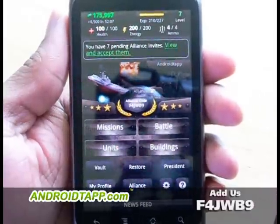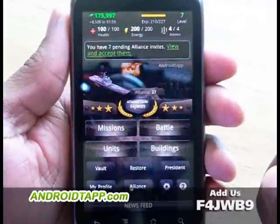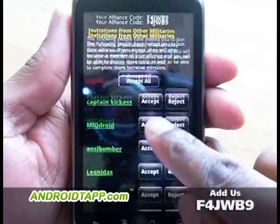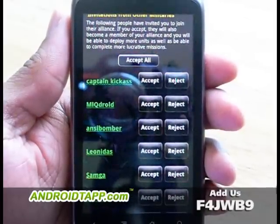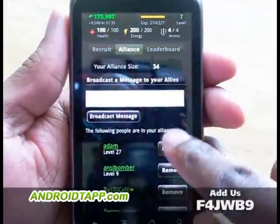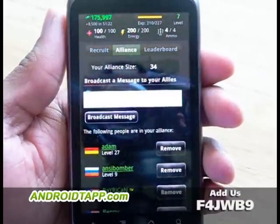The best way to learn this game is to poke around every different feature. But first I want to show you the alliance acceptances. Basically, you share your code — there's my code — and you can check out people who want to accept you, and when you do so, you're a part of their army. We'll go ahead and accept everybody and take a look at who we have in our alliance. Right now it's at 34, and you can look at who's in your alliance, what country they're from, what level they've made it to, and check out their rank, write a message, and things like that.